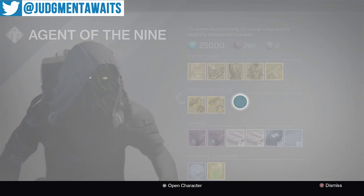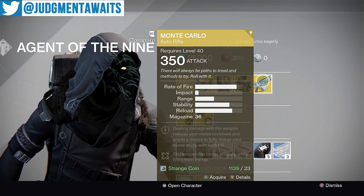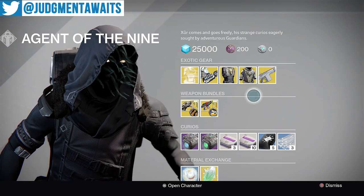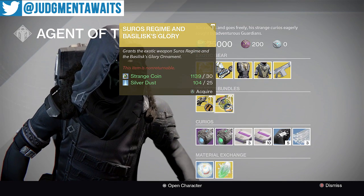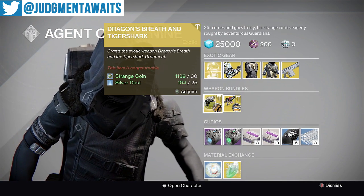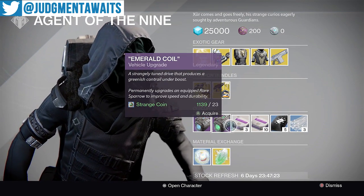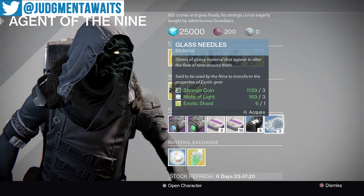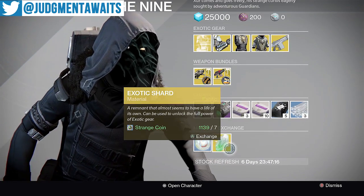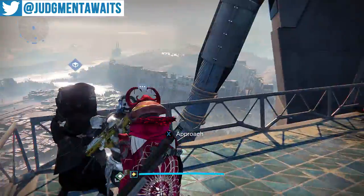That is what Xur has. I don't know why they're not giving us that exotic heavy we still haven't seen yet, especially when this life cycle is about done. You can also get the Suros Regime with Bacillus Glory, or the Dragon Breath and Tiger Shark. Of course, there are some upgrades for your Sparrows, Heavy Ammo Synthesis, Three of Coins, and Glass Needles — which let you reroll those horrible stat rolls. You can trade in Strange Coins for an exotic shard, or two for one mote of light.